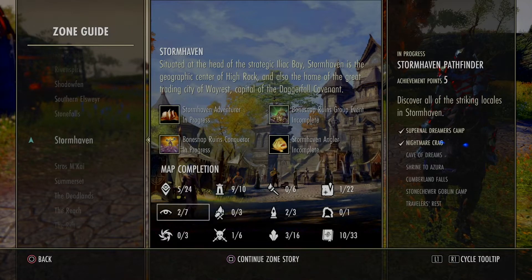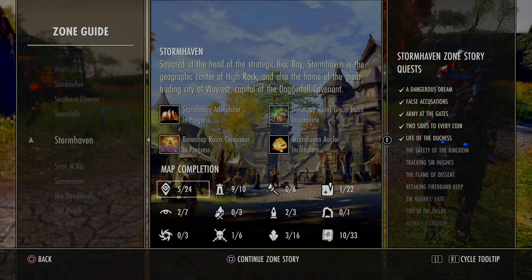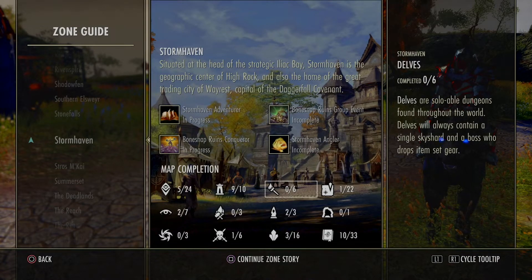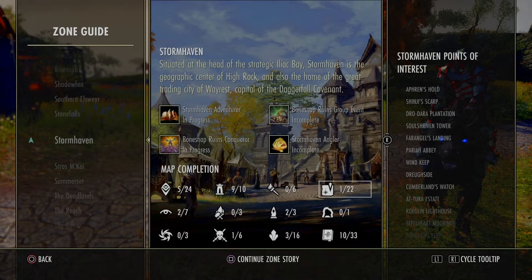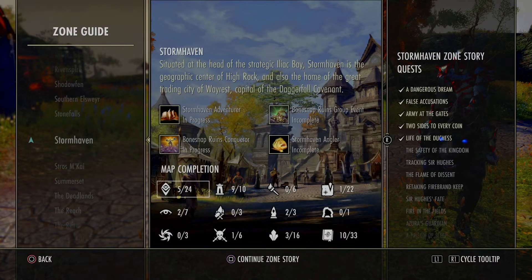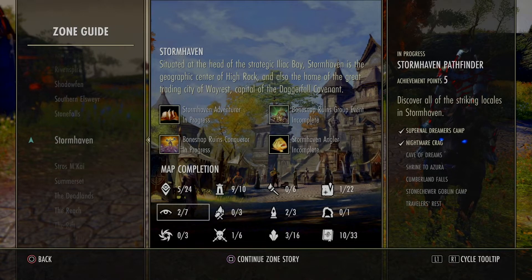I've got 5 out of 24 on the main storyline, 9 out of 10 on the wayshines, and 0 out of 6 on the delves - I'm not worried about those. Stormhaven points of interest: I've got 1 out of 22. It's just a point of interest - it'll give you a bit of XP but that's about it.